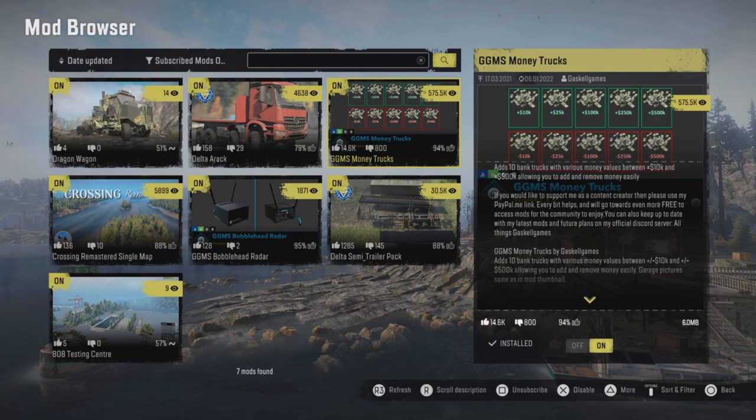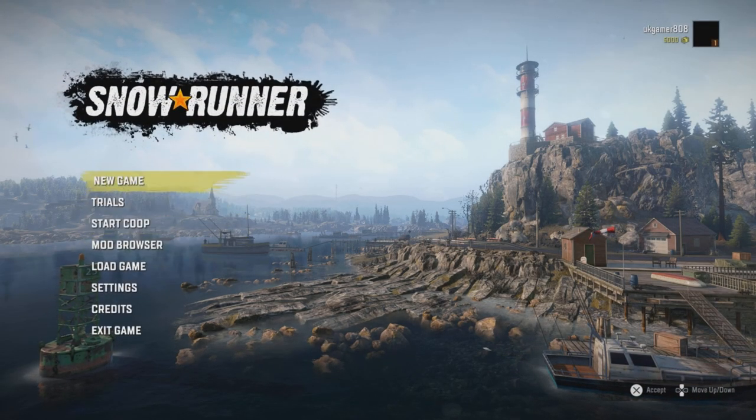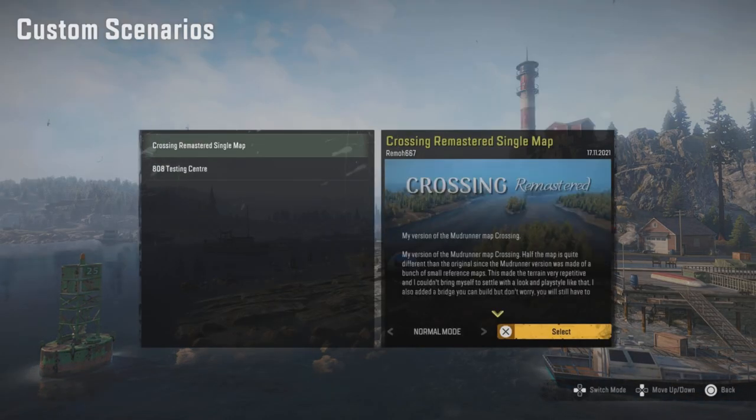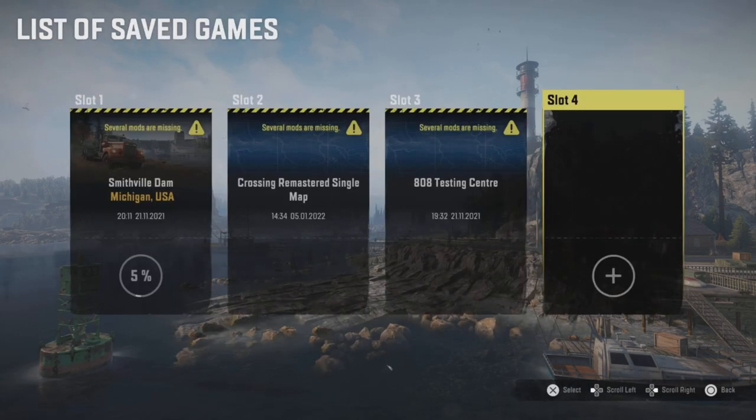Then you go into your map. For the purpose of this video I'm going to choose a brand new game. We're going to go to custom scenarios and load into the 8080 testing centre, and we load in just like that.